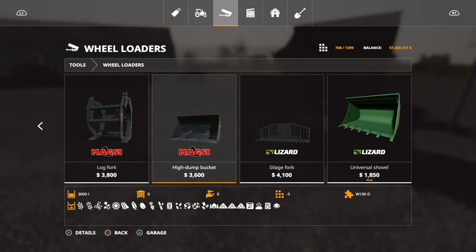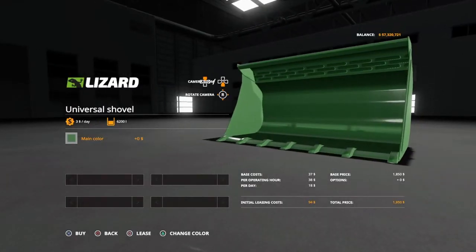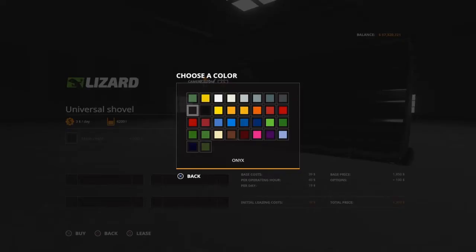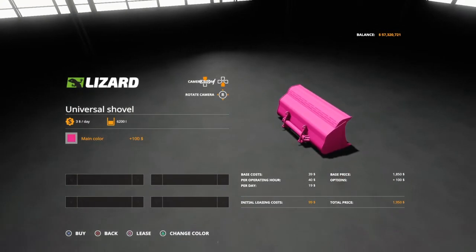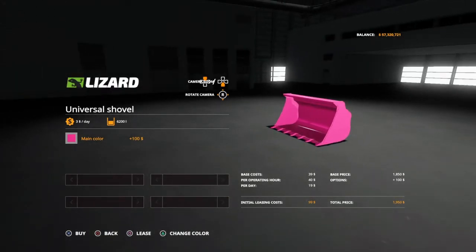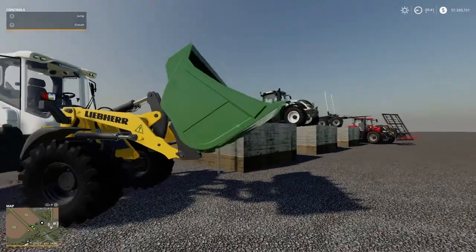It only sets you back three slots — just three slots for 6,200 liters. That's over double the capacity at half the cost in the same slots. It is customizable; you can change the color to your favorite. That's what we have for the wheel loaders — that nifty, not-so-little bucket right there.